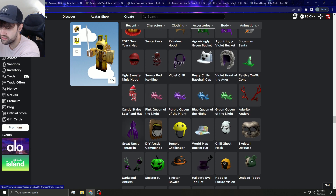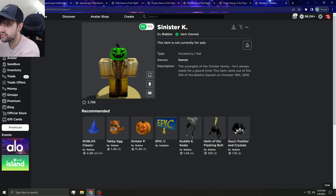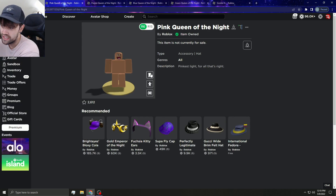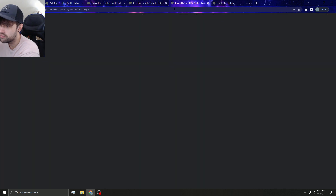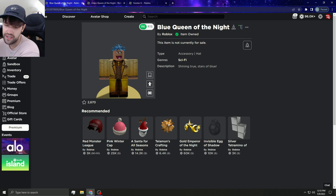Great Uncle Tentacles is off sale — I think all the tentacles need to go limited, they really need to do a whole series. The Sinister Case should go limited — the whole sinister series should. The Agonizing Green Bucket of Cheer and the purple doom bucket should be limited too. The Queen of the Knights — there are multiple versions that aren't limited and they look really good; I think they'd do really well as limiteds.